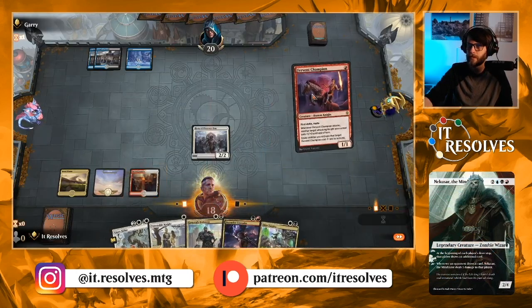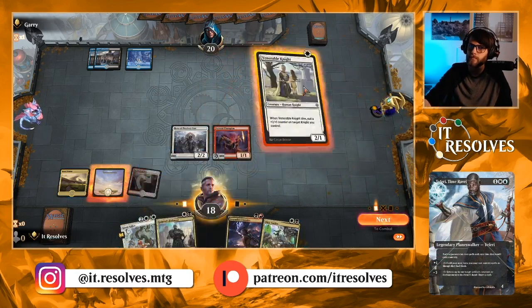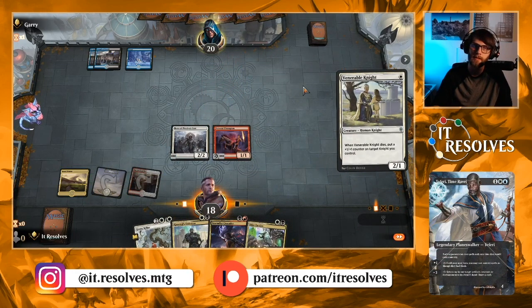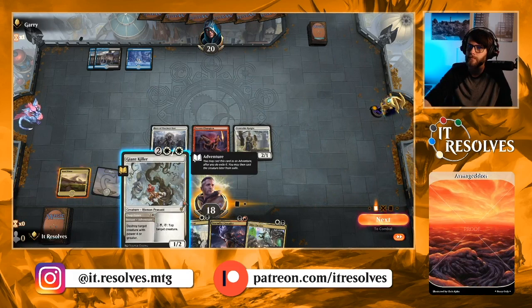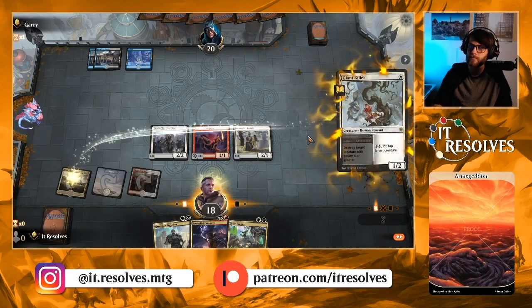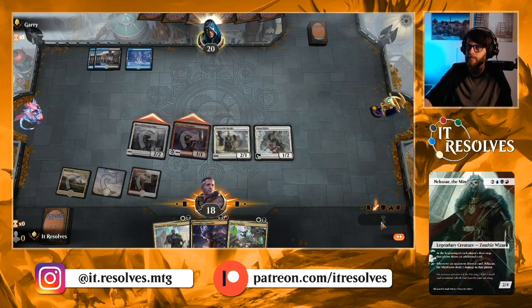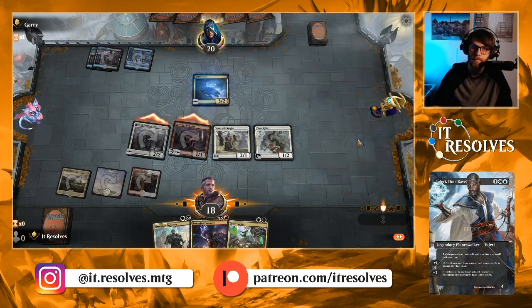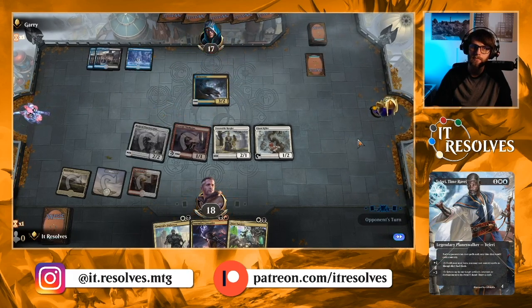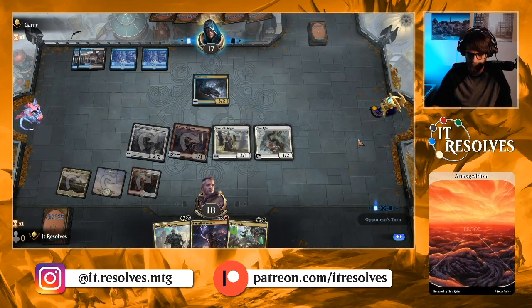I'm going to play this out, and I'm going to play this. I'm kind of just baiting them — I kind of just want them to try and counter some stuff. I'm going to go for it, playing out all the stuff. Here they could flash out something and kill the hero, I'm sure, or the Fervent Champion. Yep, they're just going to eat — they're not. They could have just eaten the Fervent Champion. I'm not really sure why they didn't do that, but that's okay.